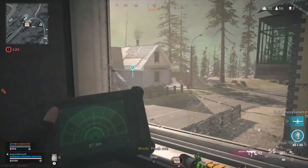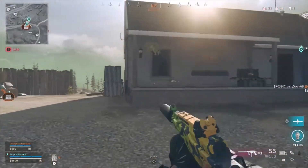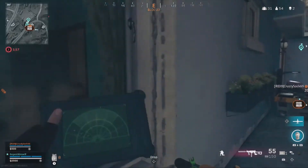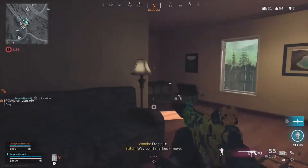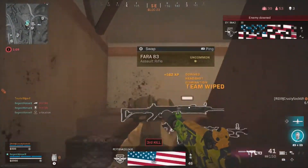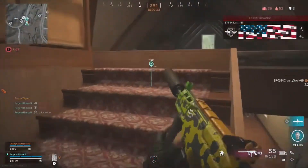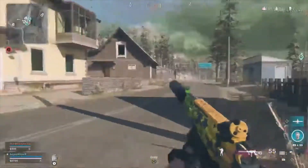Flash out! Definitely think he's in that house. 15 meters, he's in here. I killed him. Nice. I made him have to go down the stairs — that was kind of clutch. Yeah, that was clutch.